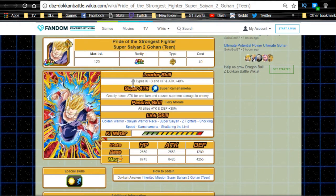He Dokkan awakens into Pride of the Strongest Fighter, Super Saiyan 2 Gohan Teen. New leader ability: all types Ki +3, HP and Attack +40. Super attack: Super Kamehameha, greatly raises attack for one turn and does supreme damage to the enemy — that's really good. The way I see it, 'greatly raises attack' on a super attack is essentially an immense damage modifier, though I don't have the exact math on how much it actually increases the attack.